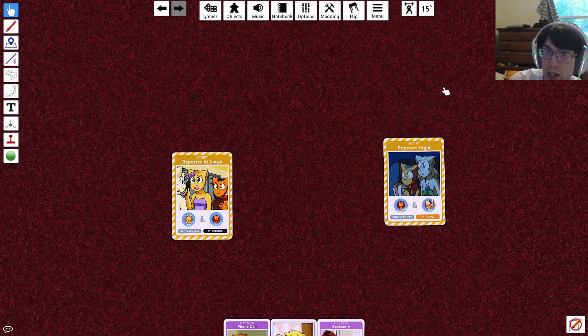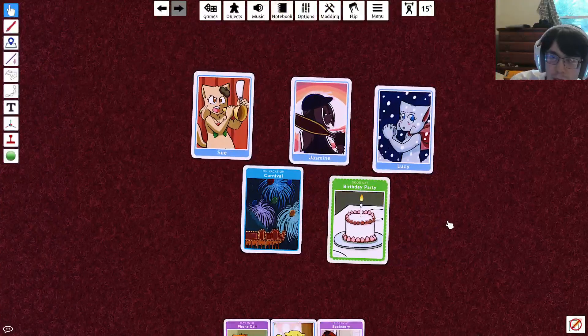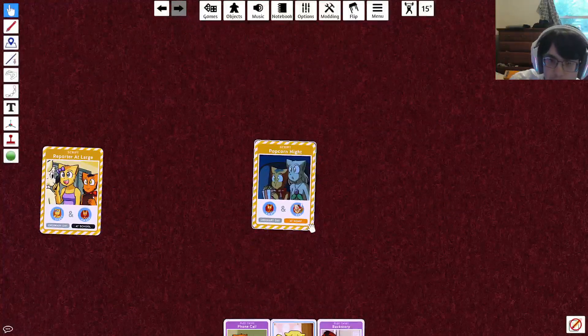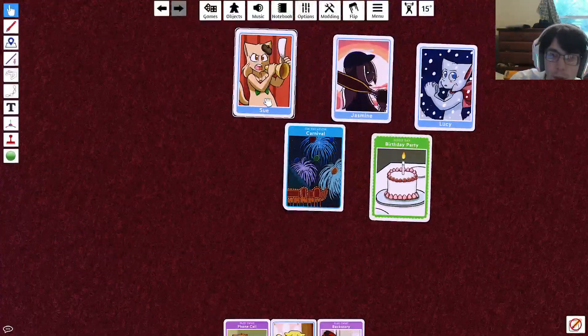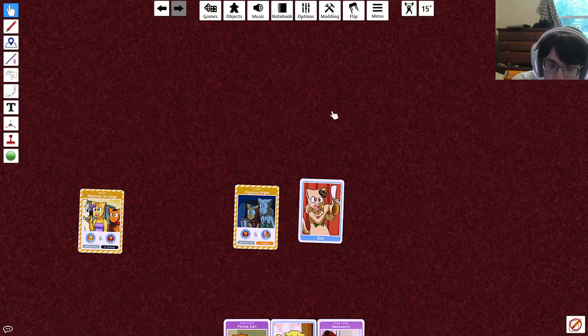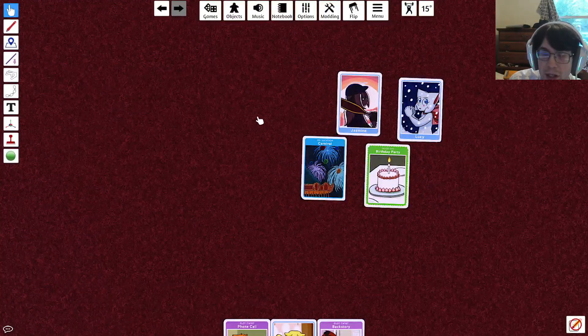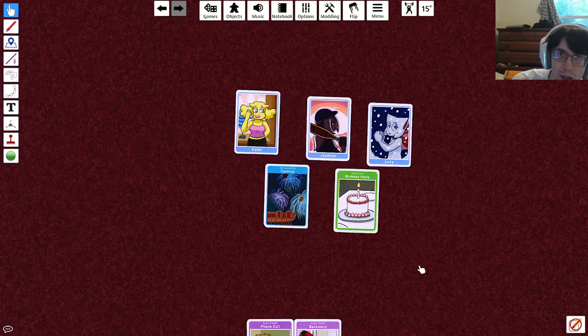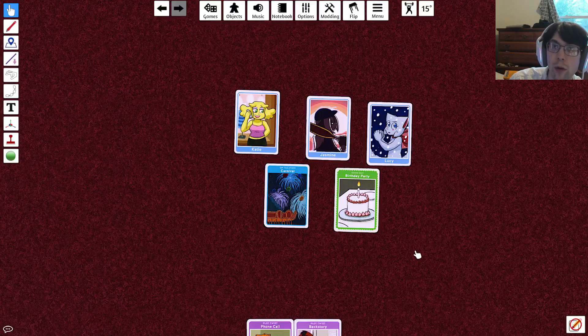Assuming you don't already have one of the cards you need, you'll have to come up to the center stage to find it. Right here we have Sue, and I need a Sue, so we're going to grab this Sue and bring her all the way down here. Now we need to replace this card, so we're going to put our Katie up here in order to replace that character card. You can only replace one card per turn.